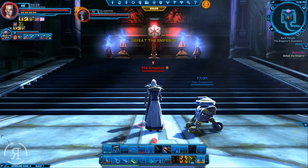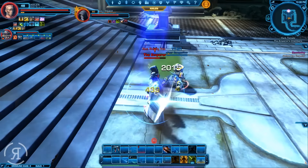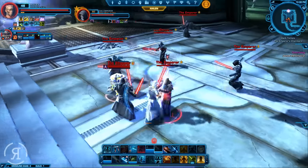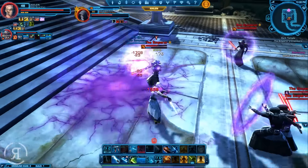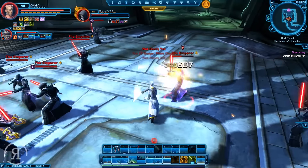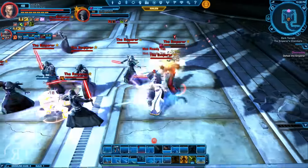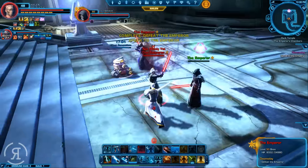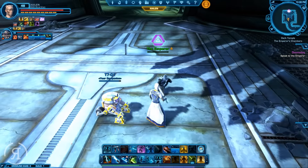I don't think so - we are going to be taking you down. He seems to be dying very, very quickly. Who are we actually fighting here? There seems to be a lot of them. Okay, that is the one - we just killed him. He didn't even do anything. I suppose that's T7's damage for you.